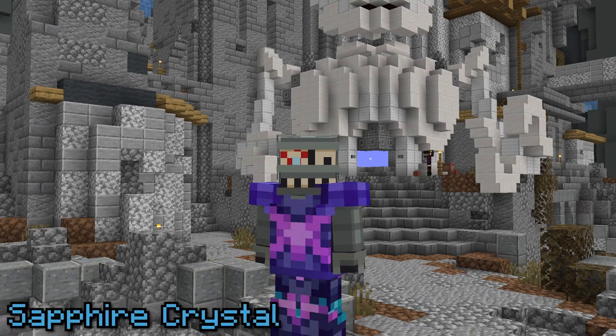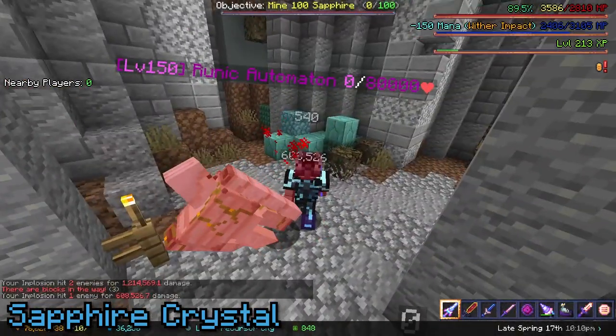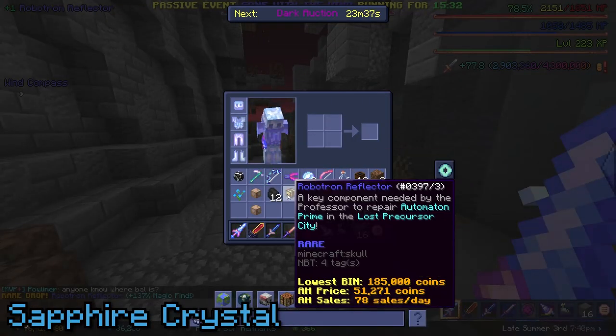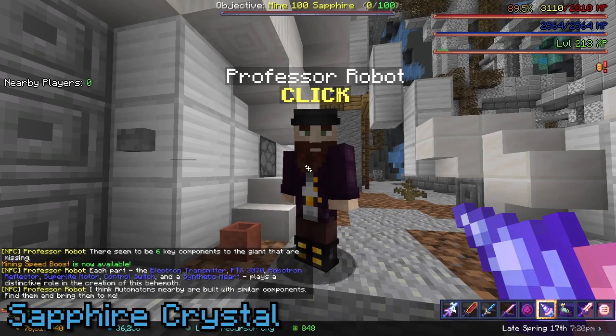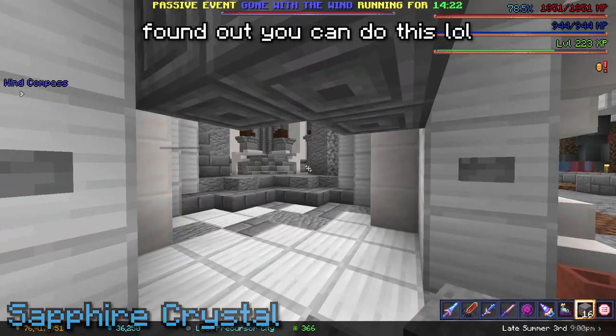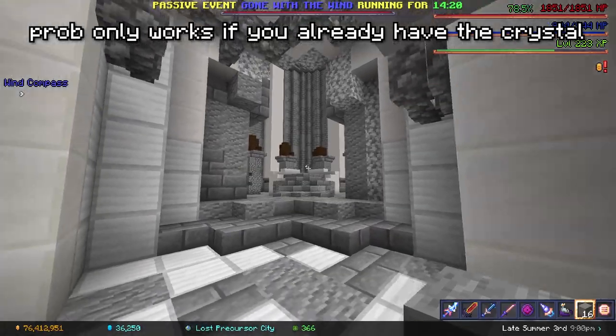The Sapphire Crystal is obtained from the Lost Precursor City. In it spawn automatons, which have a rare chance to drop one of the six items needed to repair Automaton Prime. Once you gather all six, bring them to Professor Robot and the door in the Automaton Prime will open. Go through it and you'll be rewarded with the Sapphire Crystal.